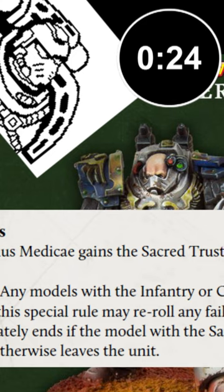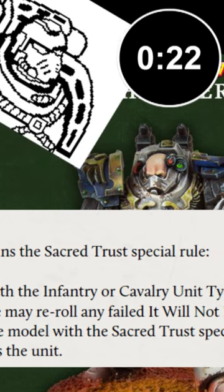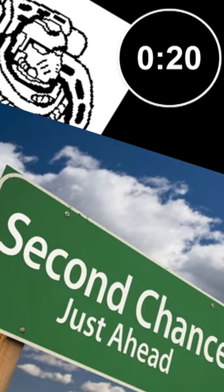This rule can also be improved by the Sacred Trust special rule from the Primus Medicae, allowing you to re-roll the failed It Will Not Die roll, giving you a second chance to heal up your lads.